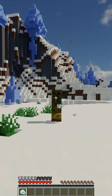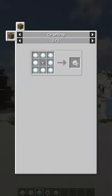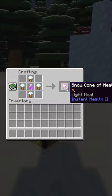Next up we have Snowy Weaponry. This mod adds weaponized snowballs, which are basically filled with different materials, increasing their damage. It also adds snow cones, which can be dipped in potions.